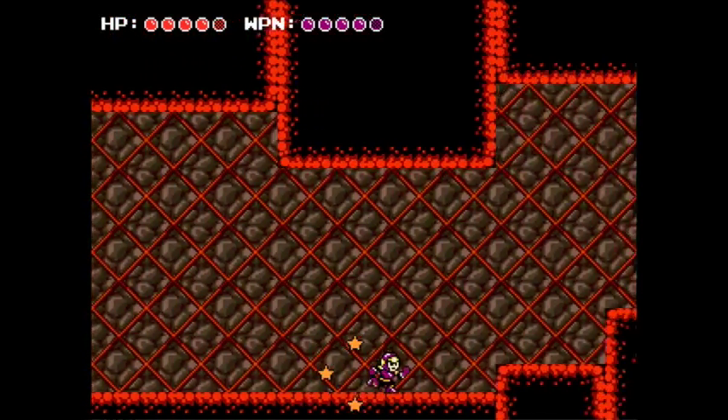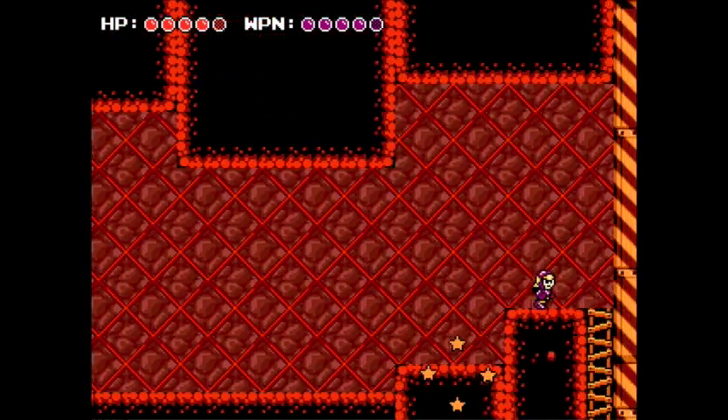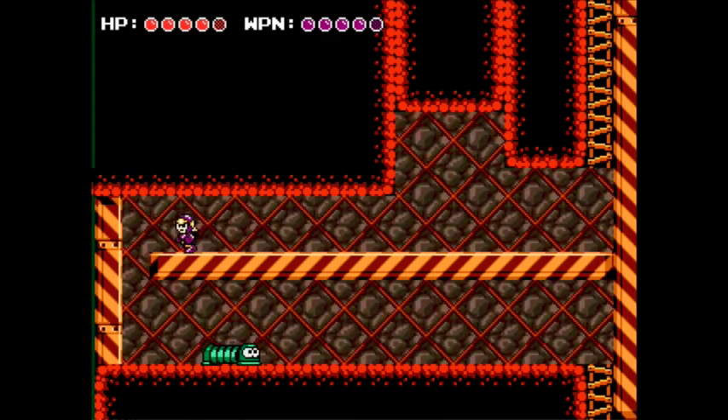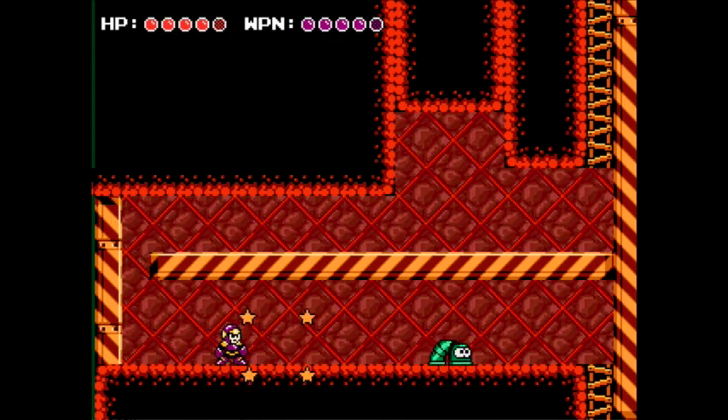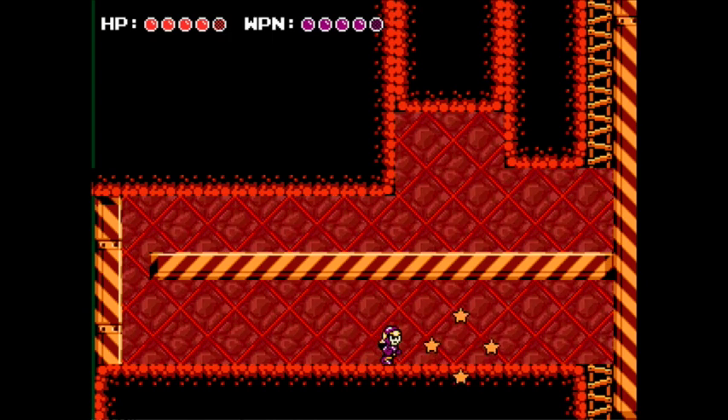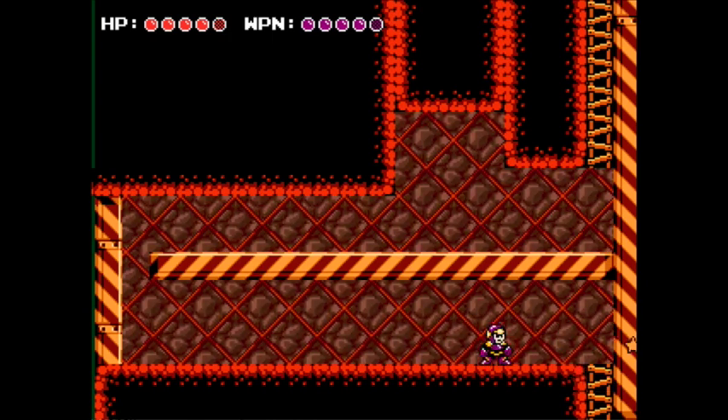Mage Man's weapon is a shield — it is the slowest Star Crash ever. Also, you can only have one on the screen at a time, and you cannot fire any other weapons while you have it, so I sure hope you don't need to be shooting other weapons. It does have a lot of ammo, though, so it's got that going for it.